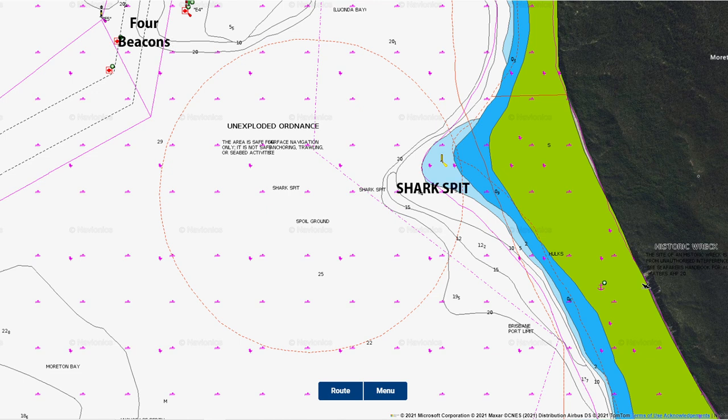As you can see from the map, Shark Spit isn't all that far from the four beacons, and it does protrude out into the unexploded ordnance area. There's not a bad anchorage just to the south of Shark Spit — it's pretty shallow, but a trailer boat will have no trouble in there. It's good from north-northeast winds around to an east-southeast wind.